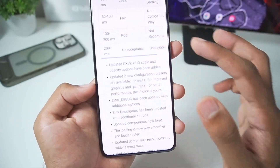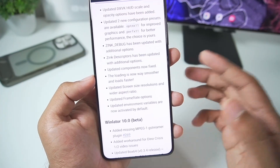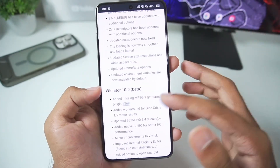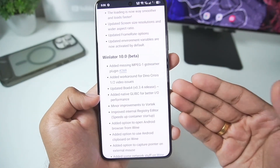The choice is yours, and that's what we'll be checking out later on in the video as well. Along with that, updated screen resolution, faster loading, updated components, a frame rate option, updated environment variables, Box 64, and added native Glypsey for better performance — and much more.